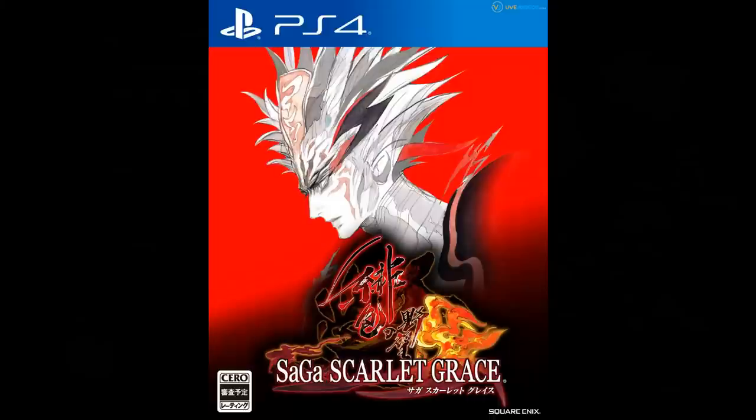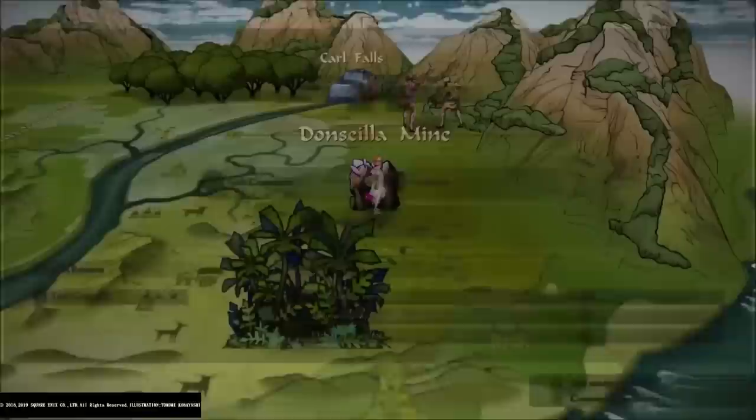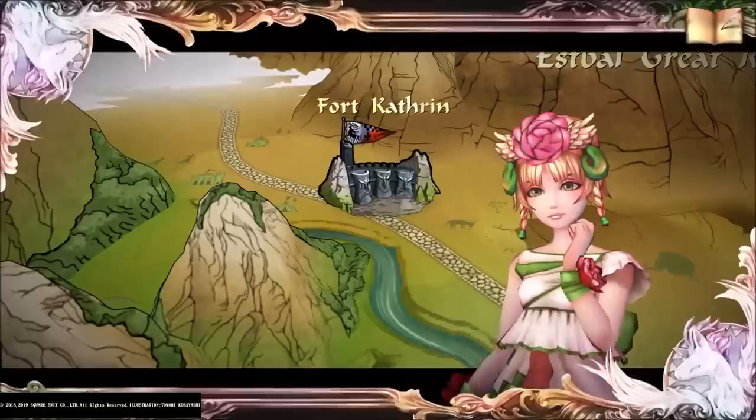Saga Scarlet Grace. Originally released on the PS Vita, this is an enhanced port for modern consoles — digital only so far. Like most Saga games, it has non-linear gameplay and no experience points. You select between four playable characters after a series of questions, and off you go in a world where a powerful empire has been dissolved. Every character has a different objective, but the overall plot revolves around the Firebringer, previously defeated in the war, attempting to come back.